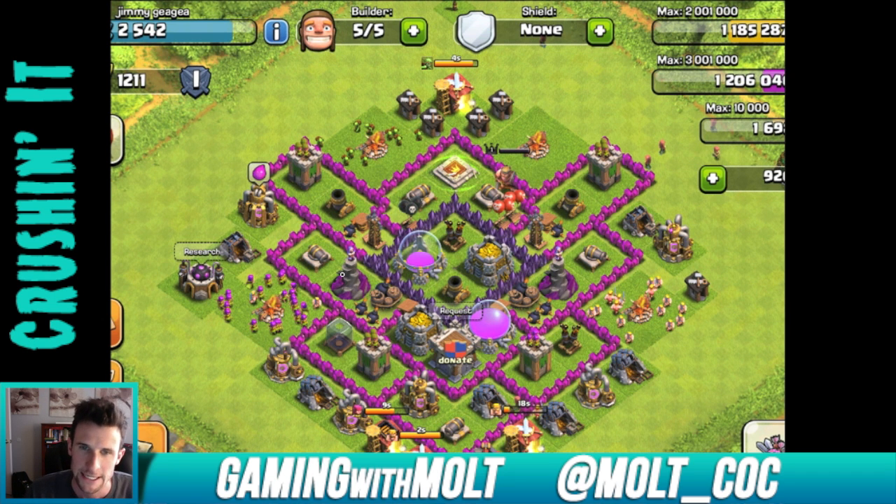That way you'll get a little bit more coverage with your mortar around the whole base and your clan castle will be more protected. It is good that you have your wizards in this little section — they're protected by the walls, so that's always good. Depending on whether you get attacked by a lot of air troops, you might want to consider moving this air defense in somewhere, maybe to replace the Barbarian King or something like that.